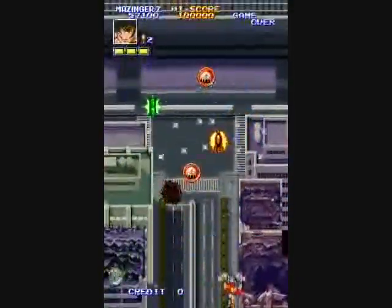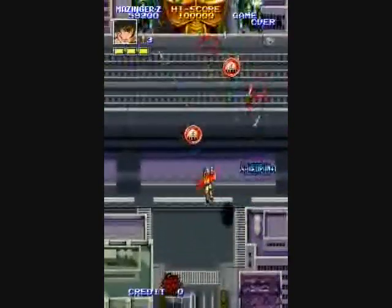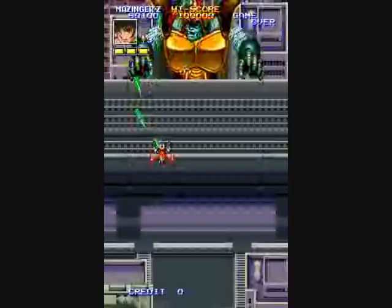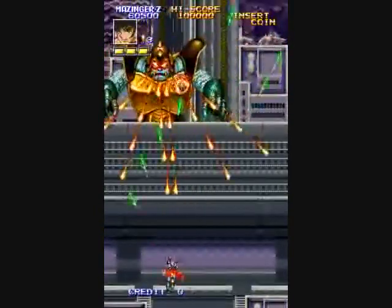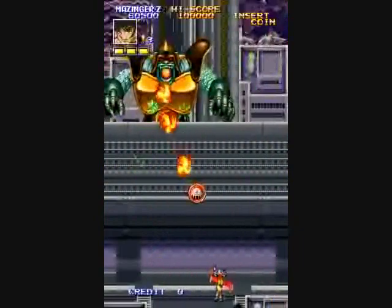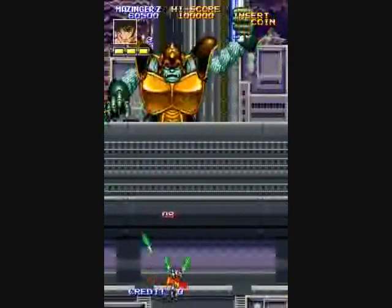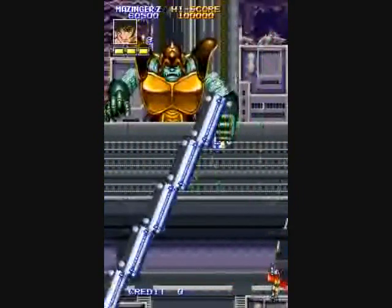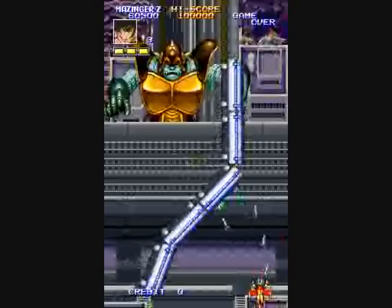Another type of power-up is a speed-up, and it looks like a red jet pack. Here is the first boss, and the first boss is really quite easy. Just learn how to avoid their fire attacks. This boss will whip a train at you — just move out of the way.